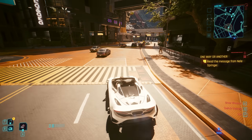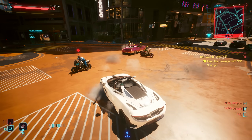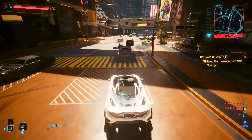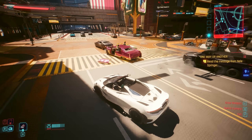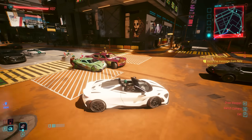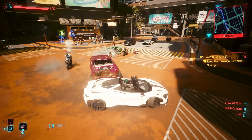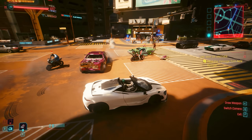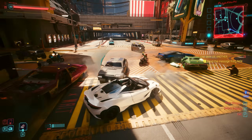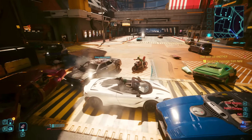Added car chases address one of the biggest complaints — when you'd do gigs to steal vehicles, nobody would chase you. Well, if you alert those NPCs and they are still alive, they will jump in a vehicle and actively chase you during those gigs. This applies to many other gigs that should have involved car chase scenes. They've also changed it so that gangs, especially if you go against them, will start chasing you too.